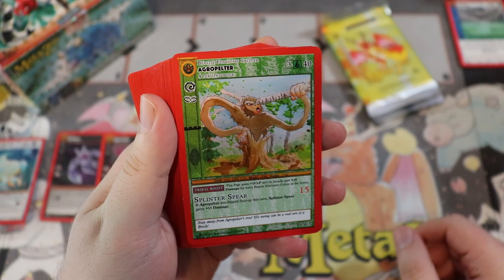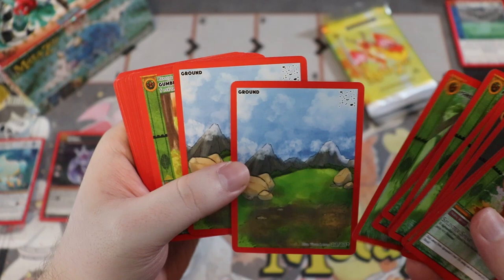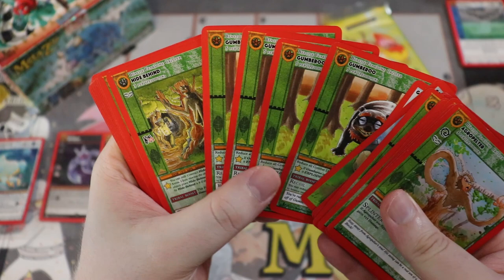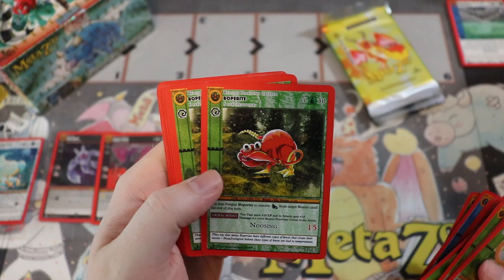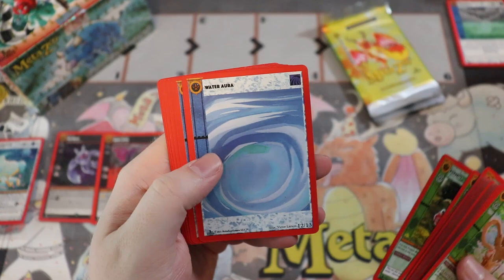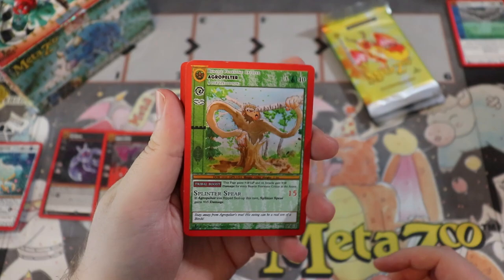Opening the starter deck — we have an Agri-Pelter, some Bookmarks which are fantastic, Forest Aura, Ground Terra cards, Gumbaroo — which is in my Top 10 MetaZoo cards, it's super good — Hide Behind, a couple of those, Hoopsnake which I think is pretty good, Invisibility cards, Poison Arrow, Roperite which is a really good resource-generating card like a Mana Dork in Magic, Water Auras, and a Water Gun.